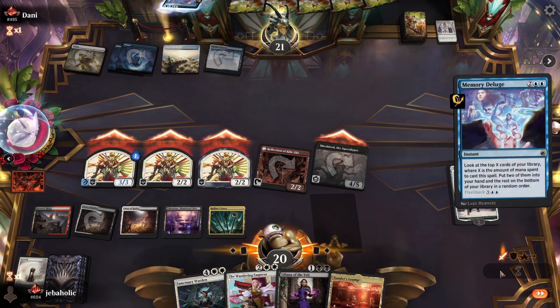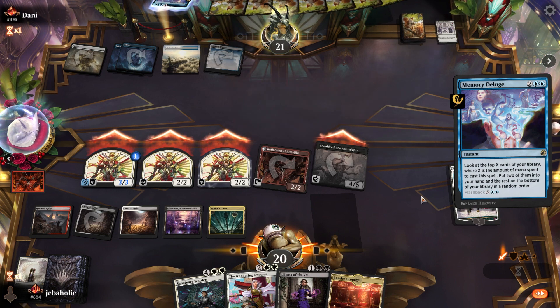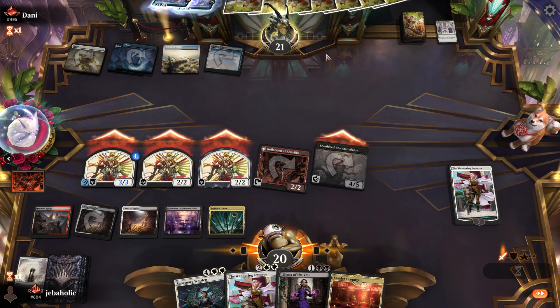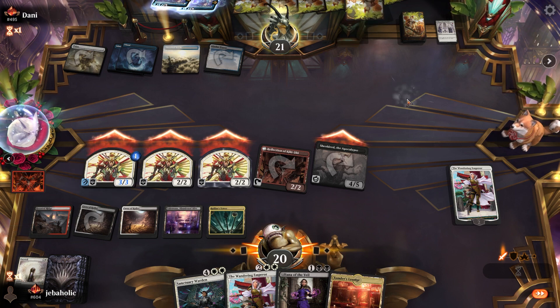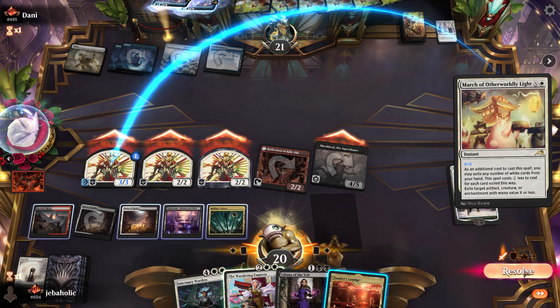Liliana's kind of a good draw. Oh wow, he doesn't have it! Lily's gonna be huge here now — it's hard for this deck to get rid of planeswalkers.